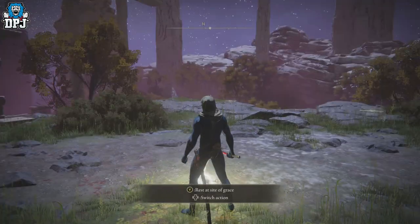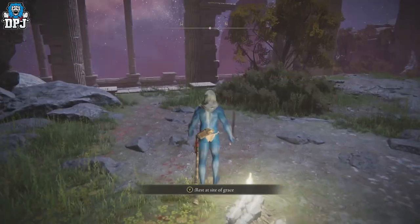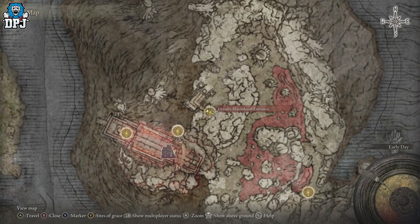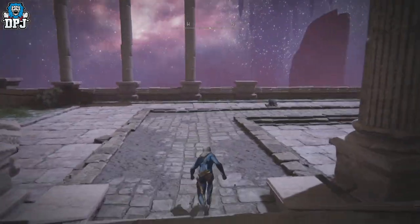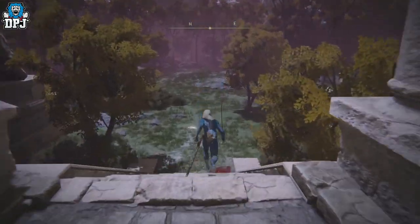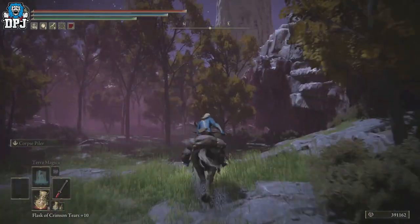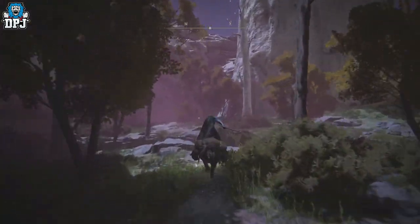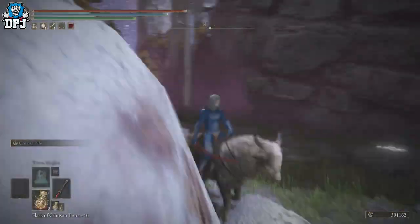From here I'll show you this rune farming spot which will earn you towards 200k probably every minute and a half to two minutes. Once you're at the Dynasty Mausoleum Entrance grace point, run back down here — you can jump off the edge but just run down. Pull out your mount and run this way. See that big pillar right there? You run into the left-hand side of that — that is where you need to go. Ignore the ground shaking and ignore the skeletons chasing you; just come here and stand here and they'll leave you alone.